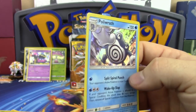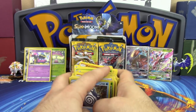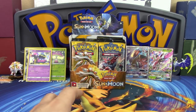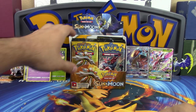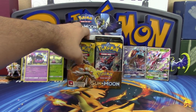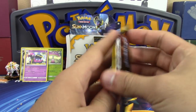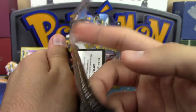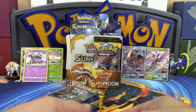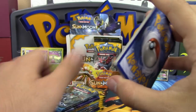Half the box complete — 18 packs to go. N is back and swapping sides. At the end of the day, it's exciting to finally be opening Sun and Moon, even if it's a pack full of duds. Don't jinx it!